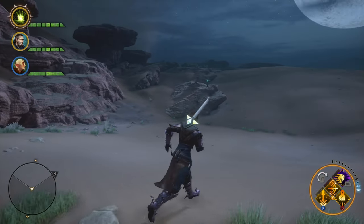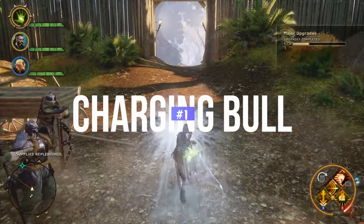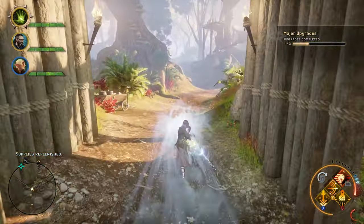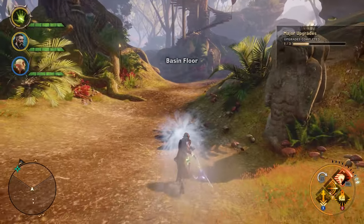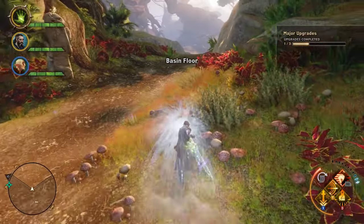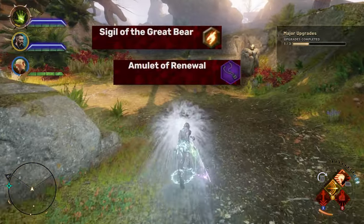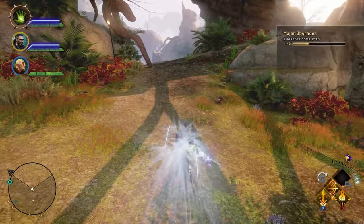Number one: Charging Ball. This ability serves a lot of purposes other than charging into enemies — you can also use it to escape a fight or simply travel throughout the map. After you get the Sigil of the Great Bear and the Amulet of Renewal, it gets really handy.